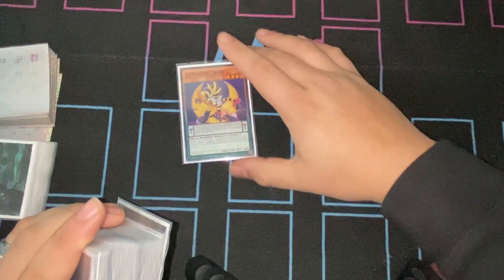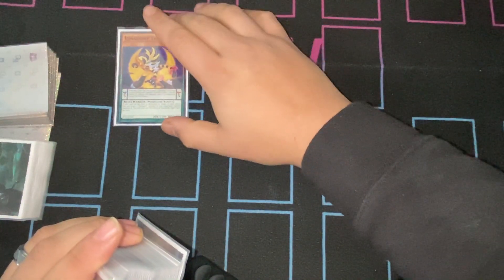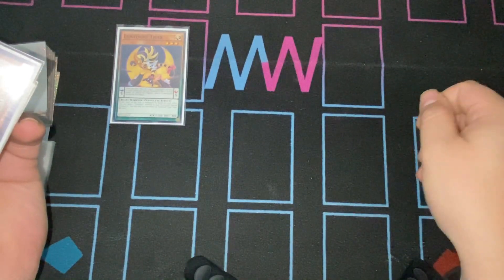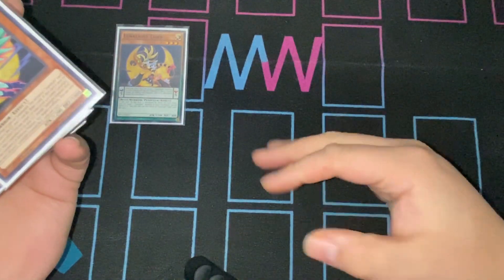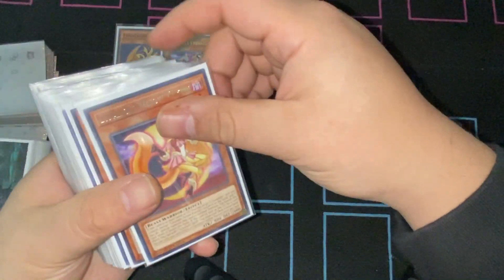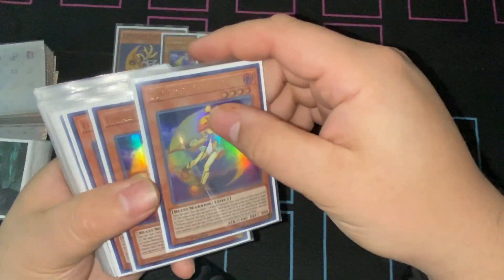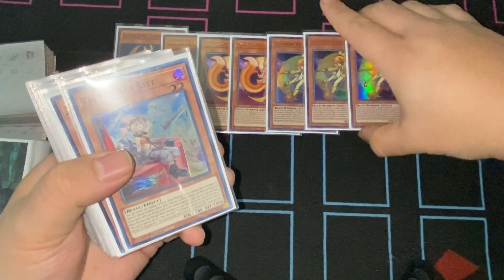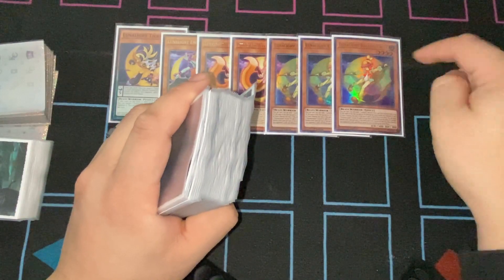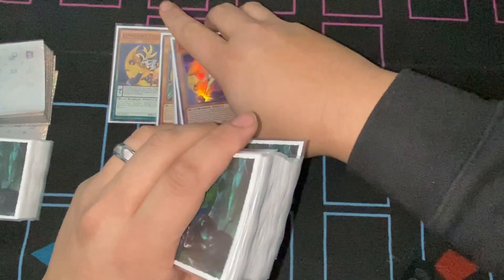First and foremost, the Lunalight engine. Tiger, freshly off the ban list — this card is the heart and soul of the deck. Reborn is not a hard once per turn, so you can keep bouncing it back and forth and make rank four plays or link up and do a lot of crazy stuff. We play one Lunalight Emerald Bird for the name, two Yellow Marden for the bounce effect and just another name. Kaleido Chick — this card is nuts. It's a free Foolish Burial as a cost. It's amazing how many people still want to Ash this because they've completely forgotten that the send effect is a cost. Hopefully they'll learn.